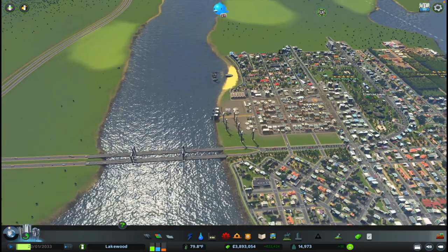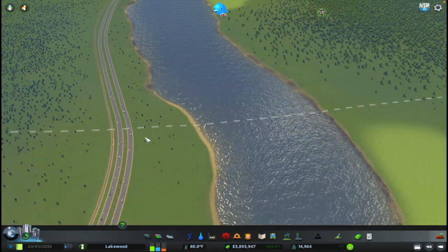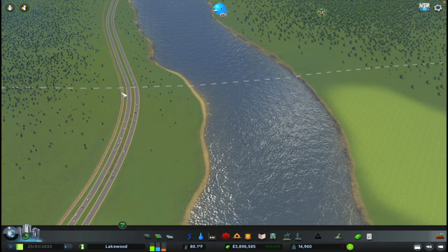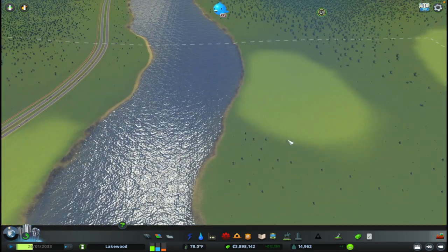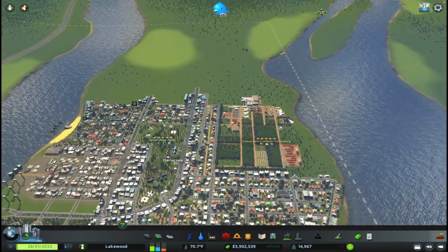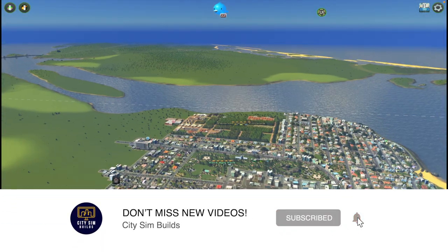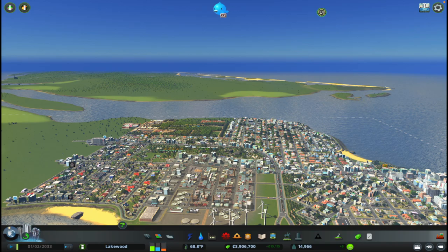Today we're going to be focusing on infrastructure. As you can see, we only have one entrance and exit for the city. I want to extend this road up here and bring it around to have a new interchange, and also provide some rail access on this side of the city connecting to the main rail line. It's going to involve redoing this whole area, but it'll provide access to a huge area we could use for forestry industry. Before we get into today's episode, please hit the subscribe button and leave a comment.